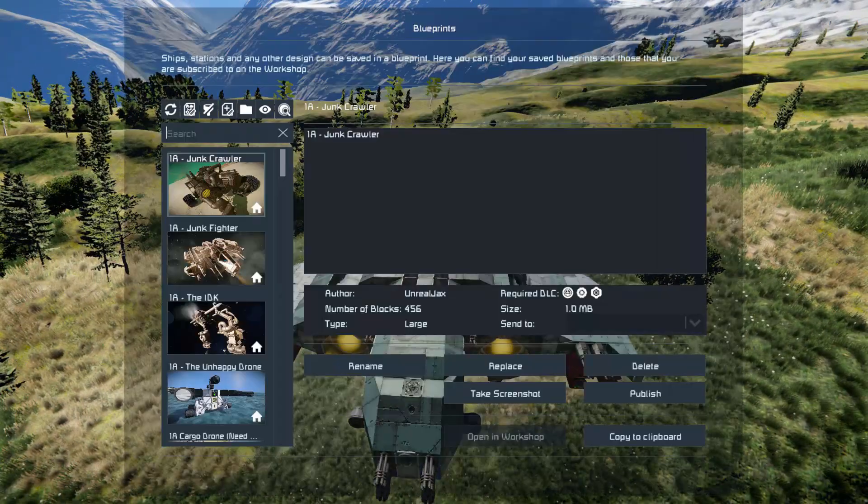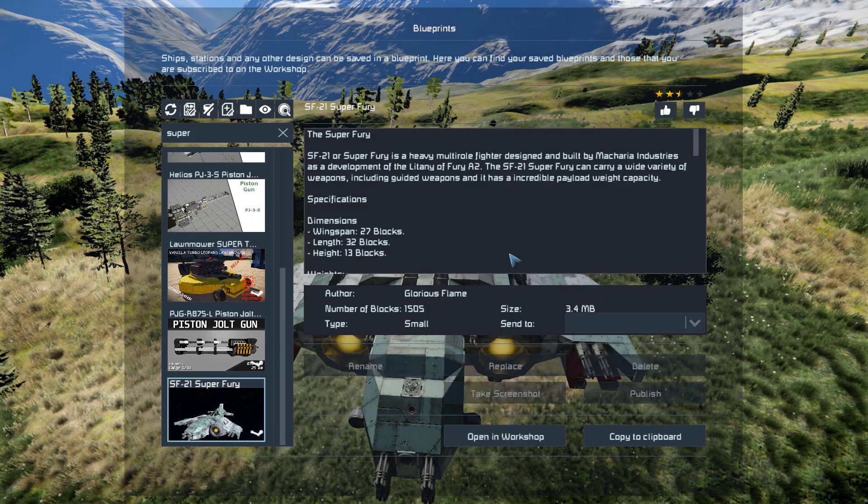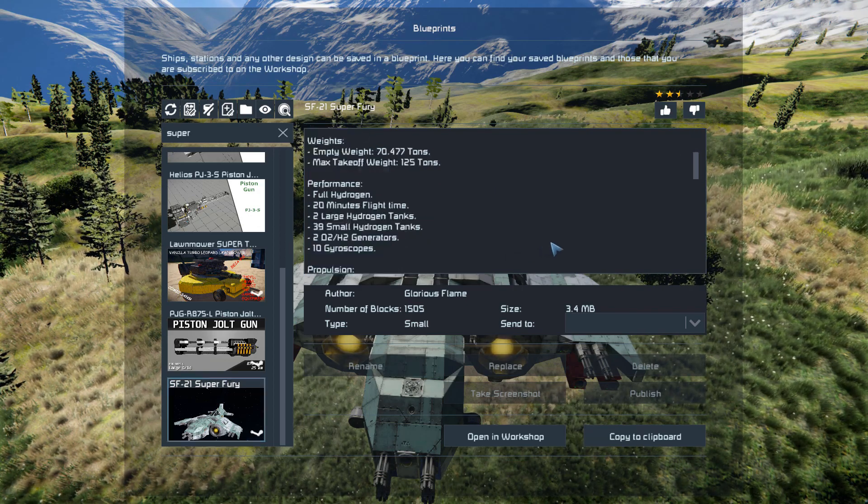Pressing F10 and finding the Super Fury in the spawn menu, this thing is 1505 small blocks, using none of the DLC packs and no mods. It's got a few scripts here and there, mainly for the missiles as well as the ship integrity.